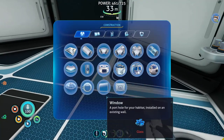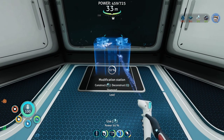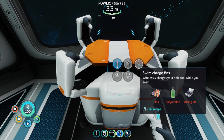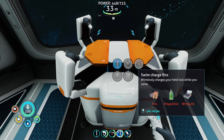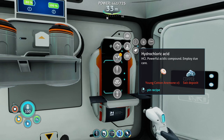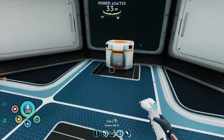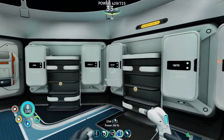Welcome aboard captain. All right, we have gotten all of this stuff for a modification station. We've got the thermal blade. The swim charge — wirelessly charges your held tool while you swim. Might not be a terrible idea. Hydrochloric acid — we need to find young cotton anemone. So this room's getting to look sweet — we've got all our storage, we've got all this view. I'll put two more windows here and probably strengthen some more hallways for base integrity.